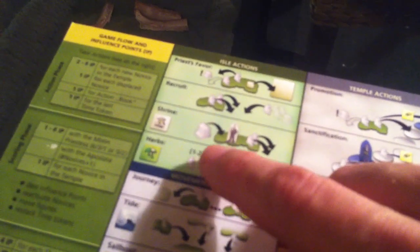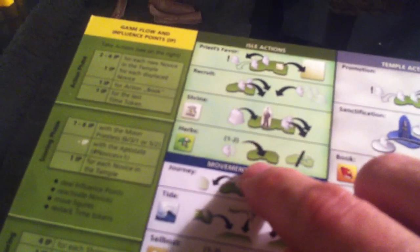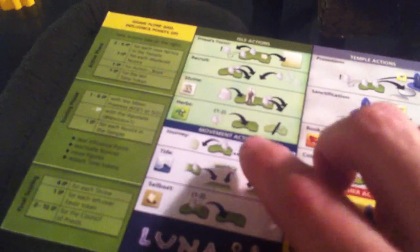We can also use herbs to wake up guys if they've already worked so they can do more work. We can move our guys around — three different ways to move them around. We can promote them off the little islands up onto the big island, where they can earn points over the course of the game by doing studies in the main temple. We can move books around and protect ourselves. We can also increase on the Council of Priests, which generates score for us.